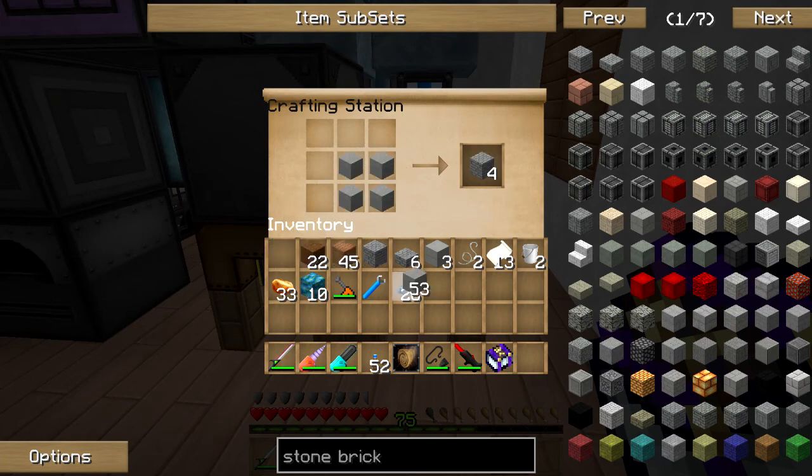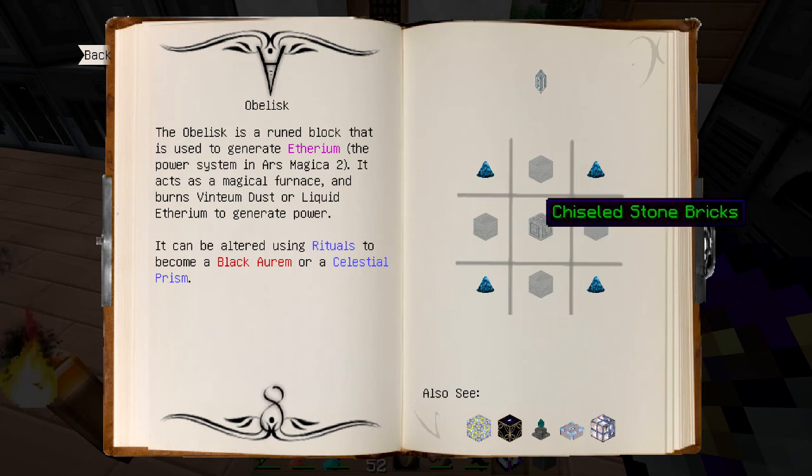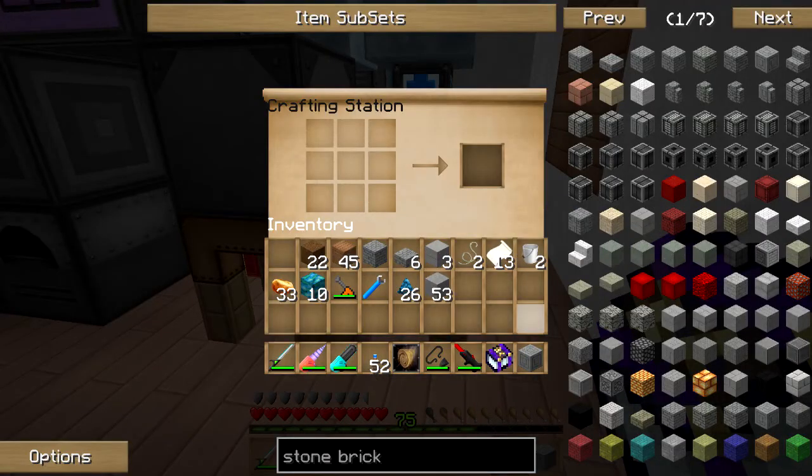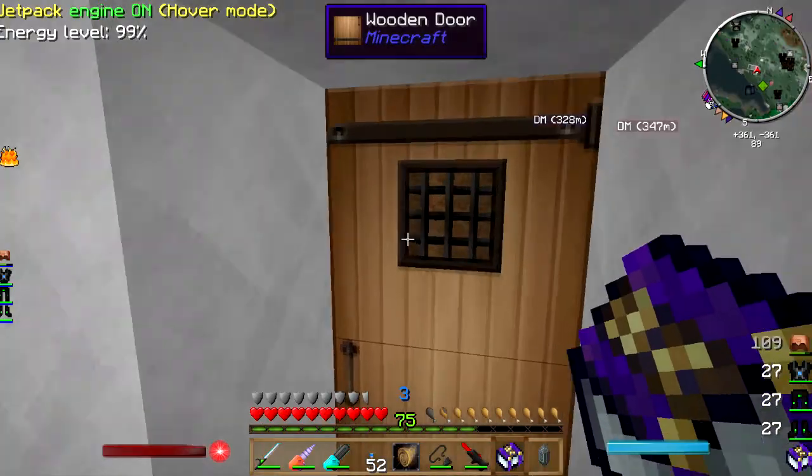We can get this. And then we do this. So I need one in the middle, four stone, four Vintium. Chiseled — not slabs. And stone. Bam! We got an obelisk. Alright, let's go out and place this thing.